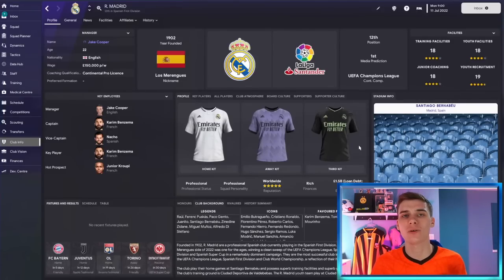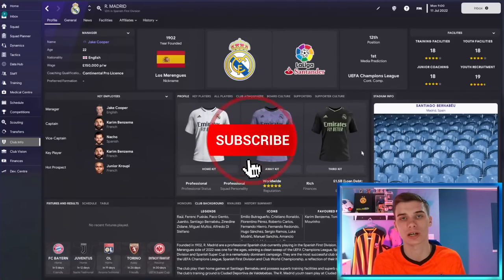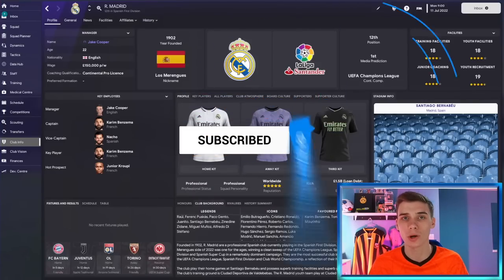Hello everyone, Jake here for FM Scout. Welcome to another episode of Wonder Kid to Superstar, where we take a wonder kid you might not have heard of in Football Manager and check out how good they can be on the highest end of their potential. Today we've got a player who is unbelievable in-game straight away with plenty of potential to get better — big room for improvement — whilst being super cheap and affordable for most teams. If you enjoy the video, smash that like button, subscribe to the channel, and comment below who you'd like to see next.